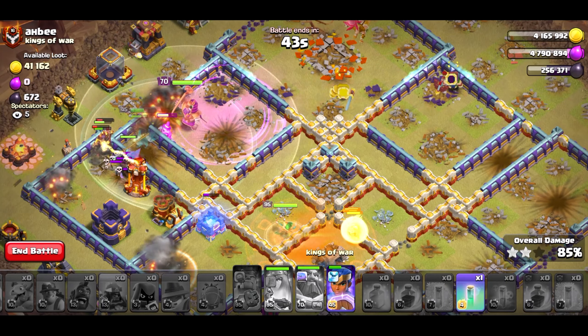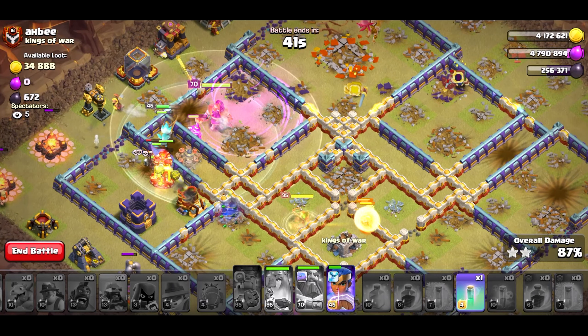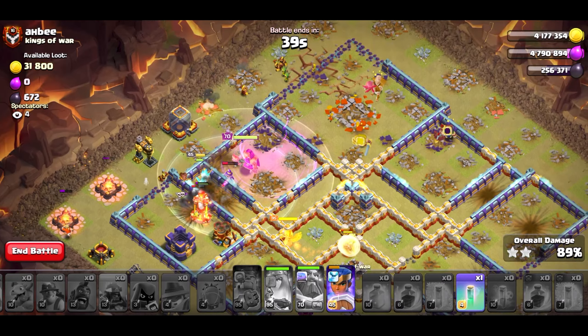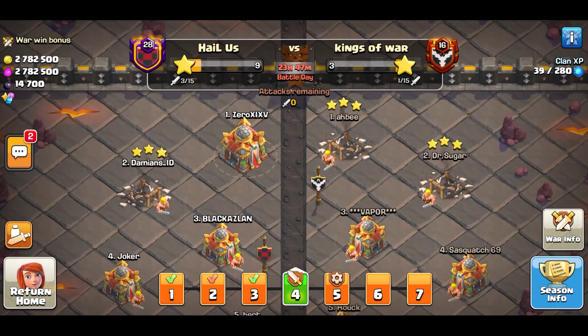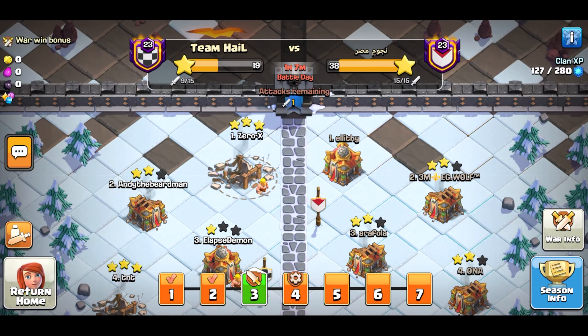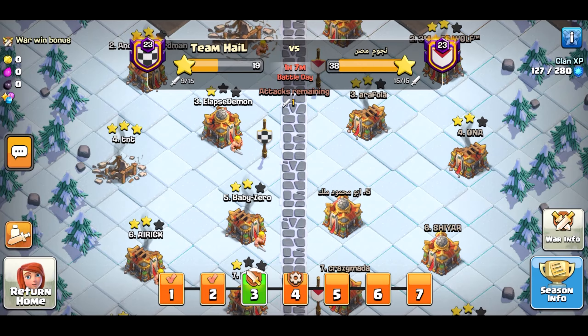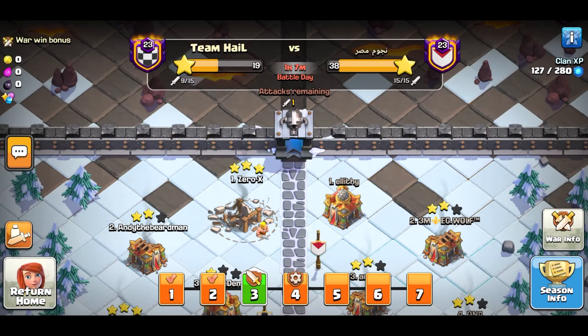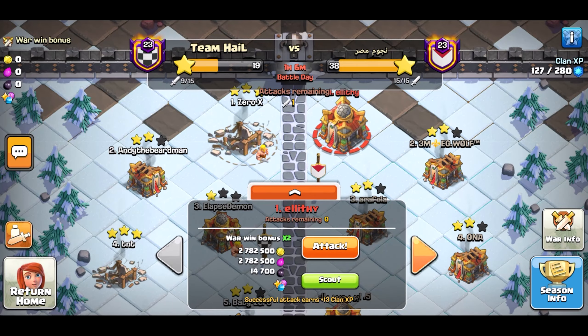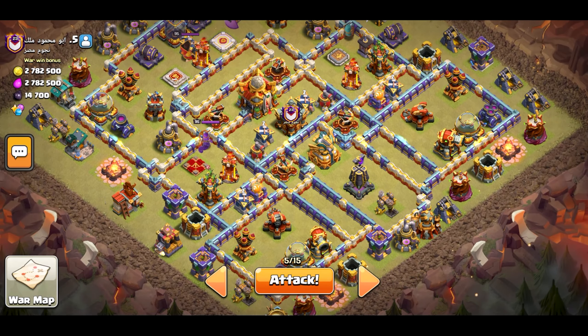And there we go. It doesn't quite make up for the last war, but it makes up for me in my head. GG to the sky. Hopefully we can win this war too. As long as we don't come in last, we're perfectly fine. I do want to add in one more attack from the other clan — even though we lost all three wars, we're kind of getting stomped. But at the same time, we're probably not going to get demoted, which is really nice.